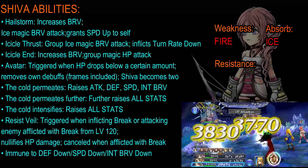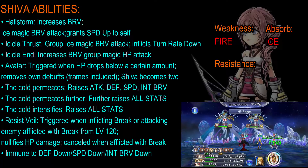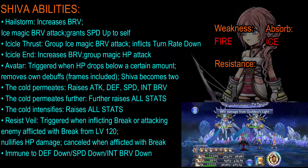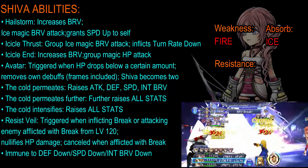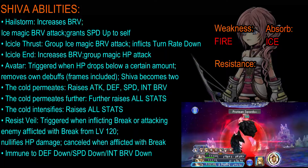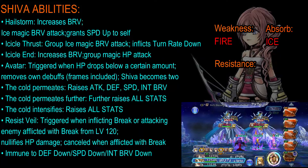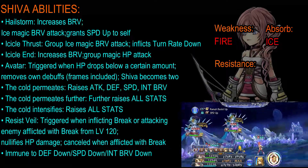Avatar is triggered when her HP drops below a certain amount — around 80 to 90 percent. This will remove any debuffs applied on her, frames included, then Shiva will split into two Shivas. Cold Permeates is a text you will see that raises her attack, defense, speed, and initial Brave — note there is no max Brave increase on this one. Cold Permeates Further will increase all her stats including her max Brave. Cold Intensifies raises her stats once again.